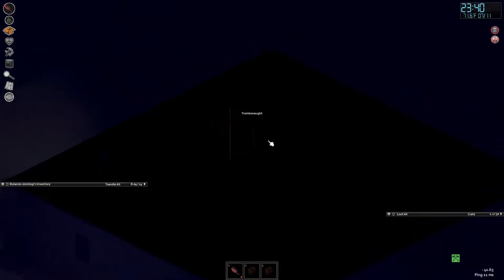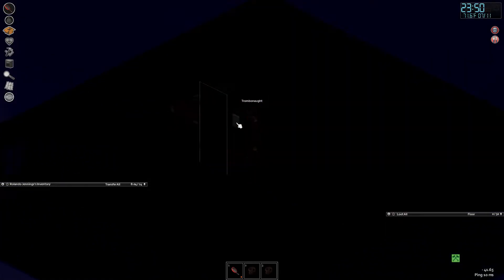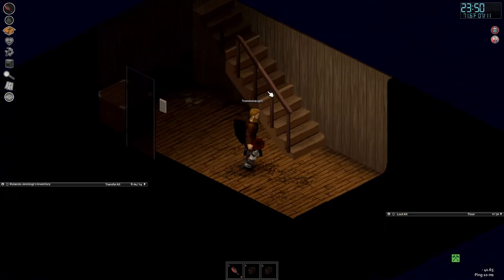We're going to decide where to build a base and get the materials we need to do that. Right now it's dark — let's talk about light switches first. New players: click it. Toggle, toggle, toggle. Right click, turn on. That's how you interact with light switches.